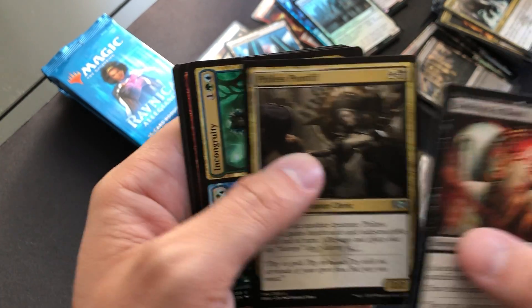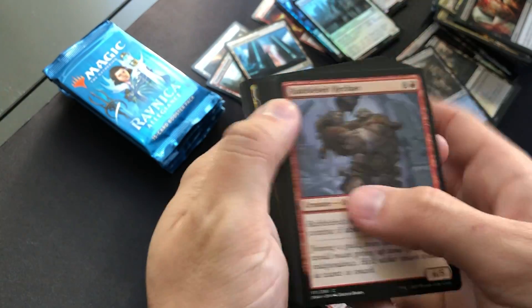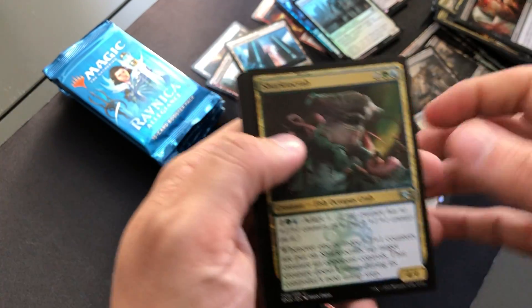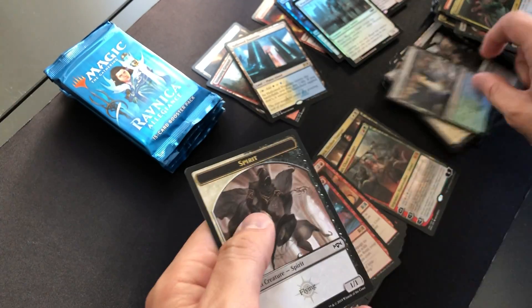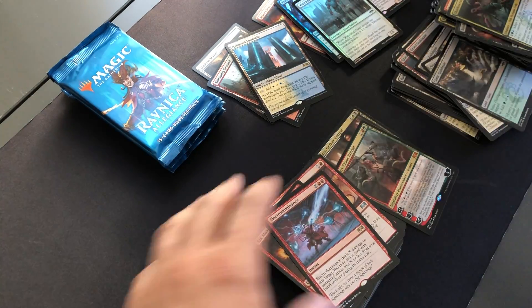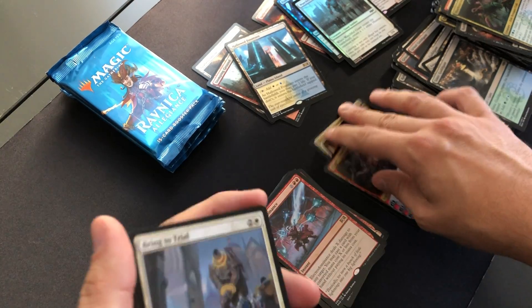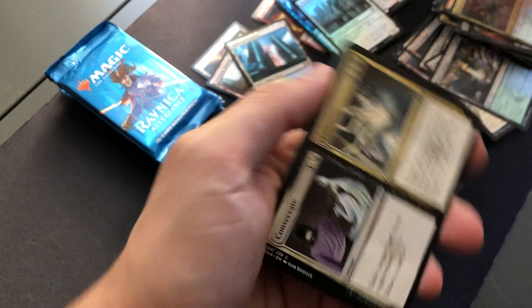Bankrupt in Blood, Piteous Pontiff, Incubation/Incongruity, Krenko's Butcher — Wrecks Matty Reveler. Shock the Crab, Dagger Caster, Carnival/Carnage, Electrodominance. I don't have any of these cards so it's cool to have some of them. Just hoping for that Hydroid Krasis — two mythics in the box, pretty sad. Just how my boxes have been going.